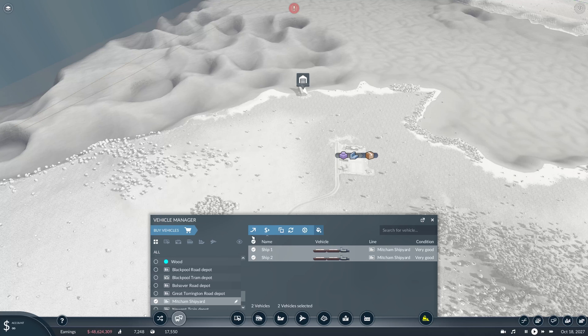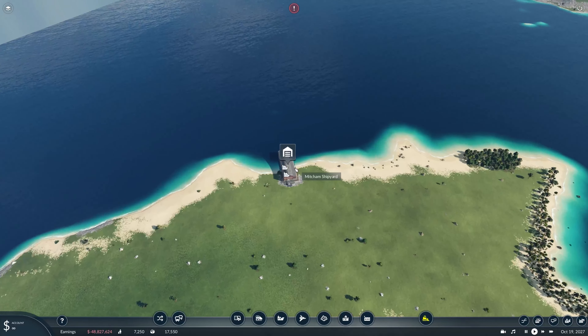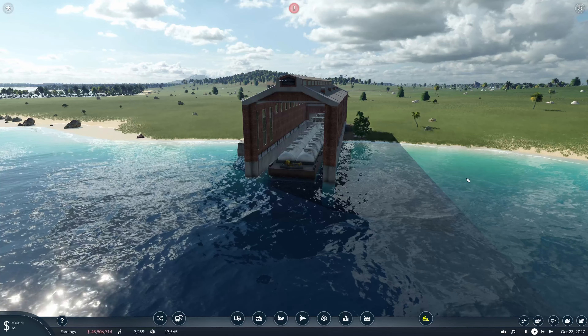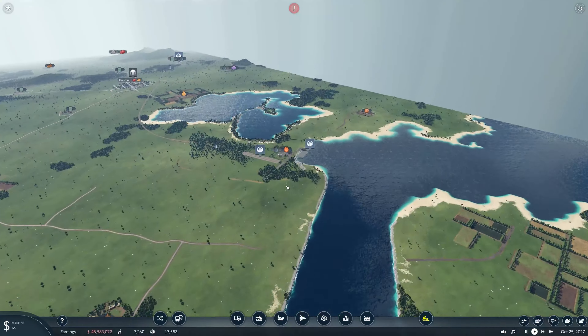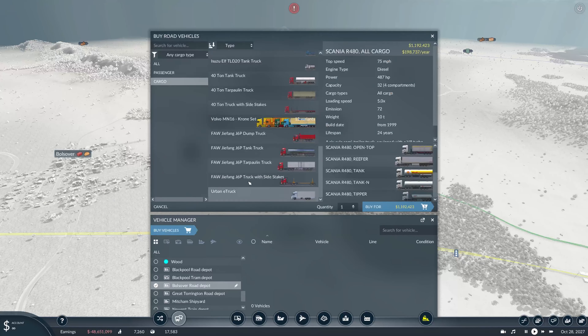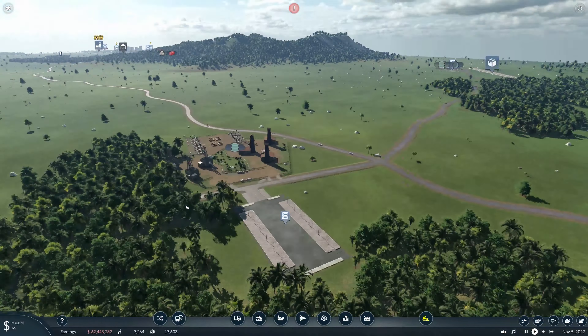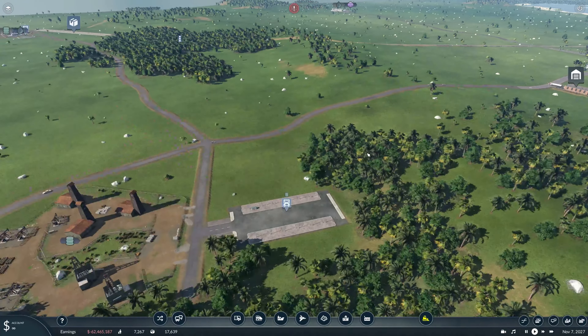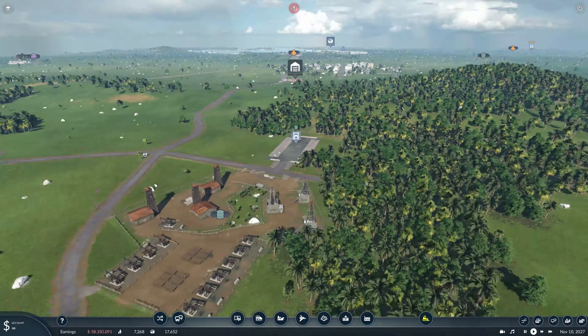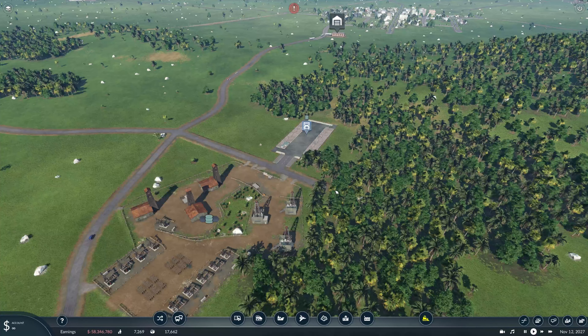There we go. So what we can do straight away is buy the vehicles that we're going to put on here. So let's have a look what we've got — we want cargo. There we go, so I do quite like these. Let's go with a regular tanker. I think we'll go with six for now. There we go, we've got quite a few tools building up over here. 61 is actually a lot of money, I thought there was more than that.